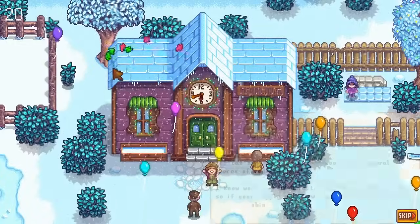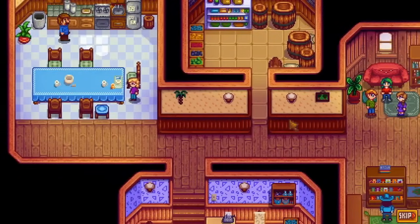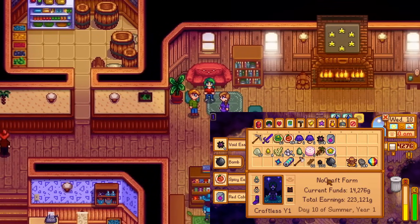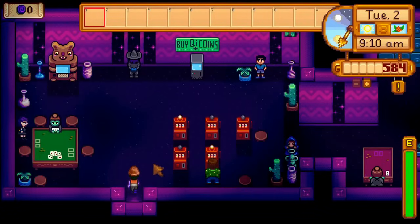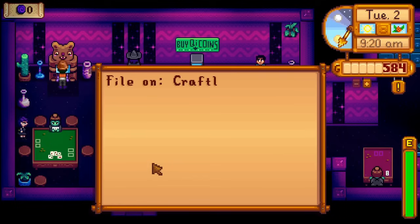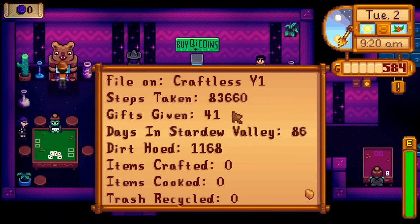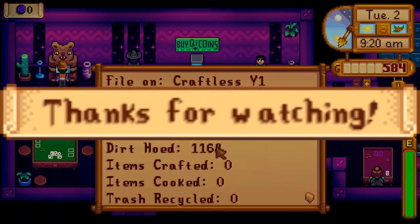On the 2nd, I get the letter informing me about the wood chippers. I thought that this letter was what unlocked them, but it turns out it's actually just unlocked on Winter 1 — good thing I checked the wiki. This run had its moments, like trying to get the red cabbage seed and trying to get the rain totem, but overall this wasn't that hard. Another thing to consider is the casino — I didn't need anything from there during the run, but now I want to visit the statistics terminal: zero items crafted, zero items cooked, in one convenient information screen. So that's it, thanks for watching. If you want to know what the next video will be, subscribe to find out.